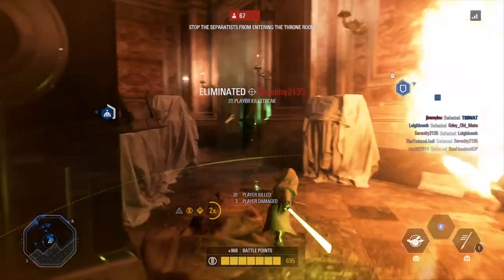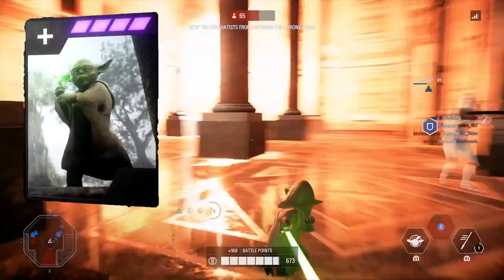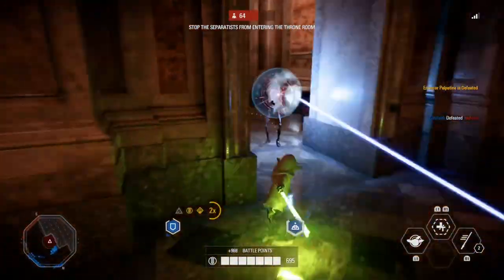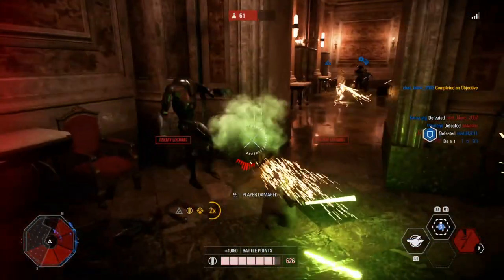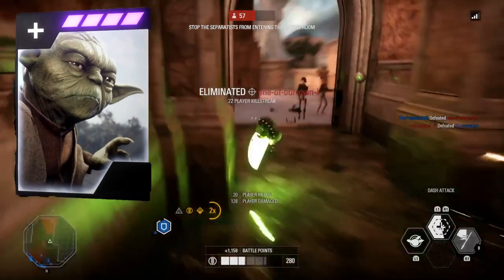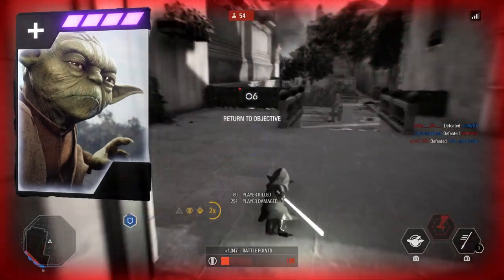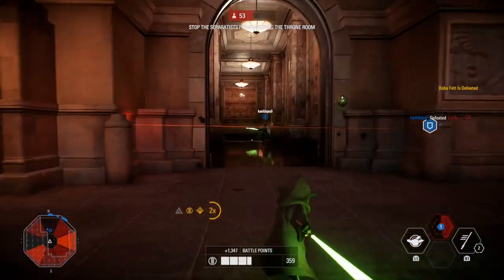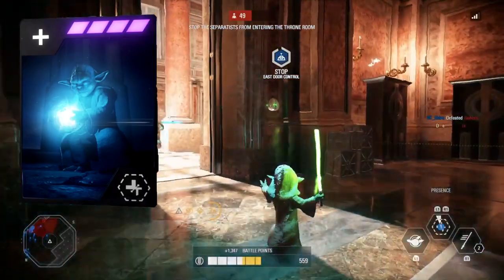Speaking of villains, let's talk about Yoda in Heroes vs Villains. My current card lineup for HVV starts with the Opposing the Dark Side star card, which allows Yoda to do 16 bonus damage per strike to enemy villains. In HVV, this is key to inflicting bonus damage on enemies. The second card is again Jedi Mentor, allowing Yoda to take less overall damage. If you take less damage and have a boost to damage output from Opposing the Dark Side, Yoda now has both an offensive and defensive boost for HVV.